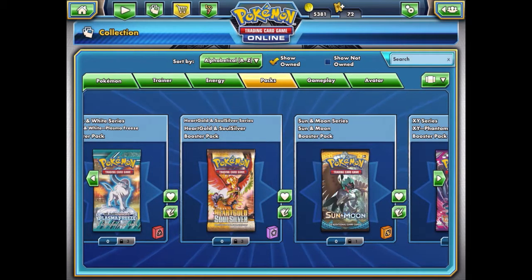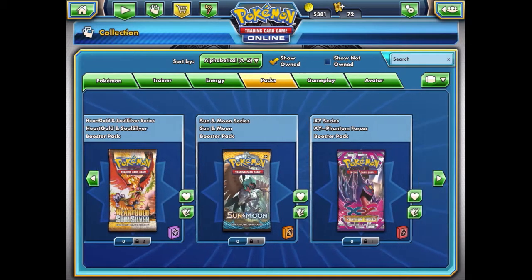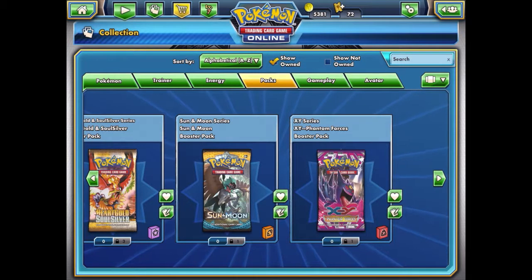We'll start with Sun and Moon since it's the newest and see if we get anything good. I have a theory that pull ratios aren't as good for packs you don't redeem through codes — I'm probably wrong, but the pull rate for ultra rares when you open these virtual packs in Guardians Rising and Sun and Moon isn't as high as in real life. That kind of leads me to assume that pull rates using real life codes are also higher.